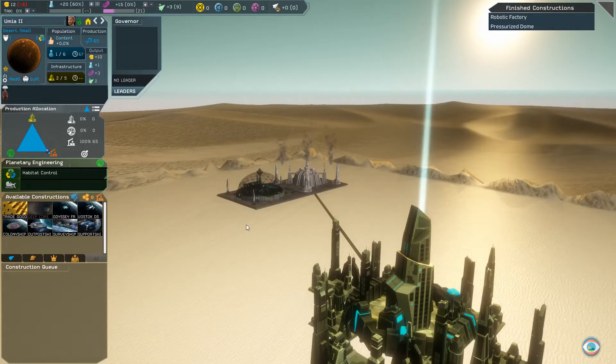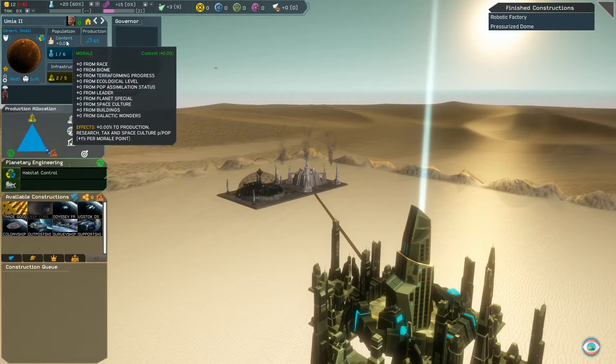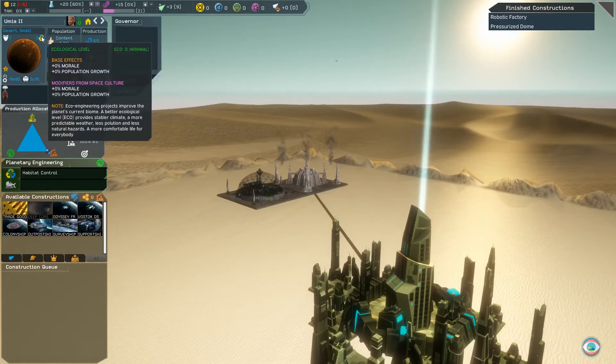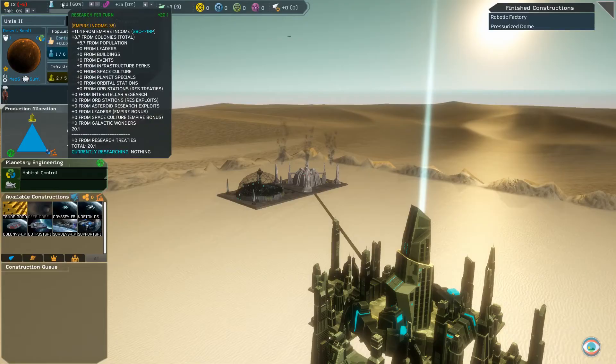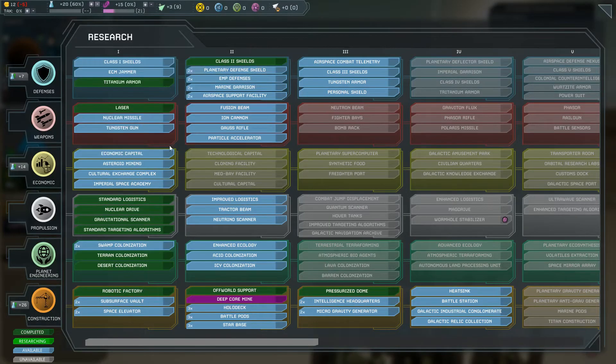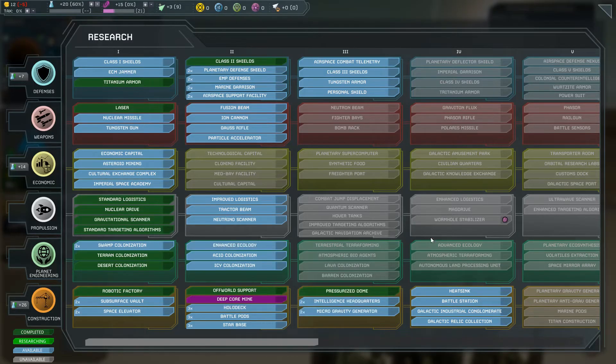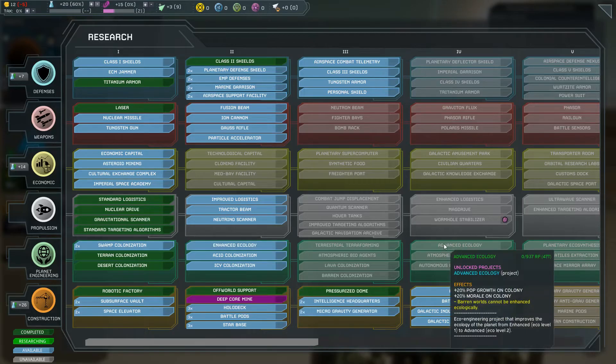You may notice on some worlds that the morale of your people is slightly higher than on another. While this can be caused by a number of factors, the one relevant to today's guide is the ecological level of the planet. Planets have four ecological levels, ranging from zero — minimal — to three — uplifted. The higher the level, the better their morale will be. There are several technologies in the planetary engineering tree which will provide access to improving the ecological value of your planets, as well as the speed at which these improvements are made.